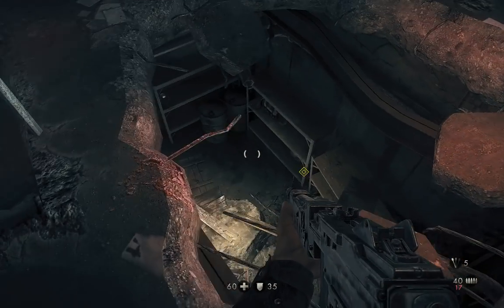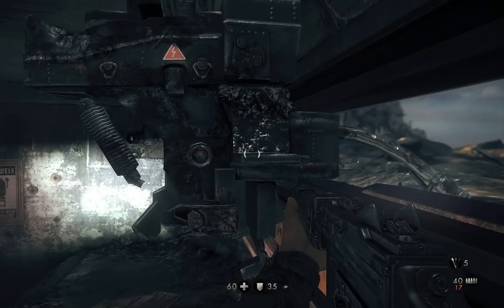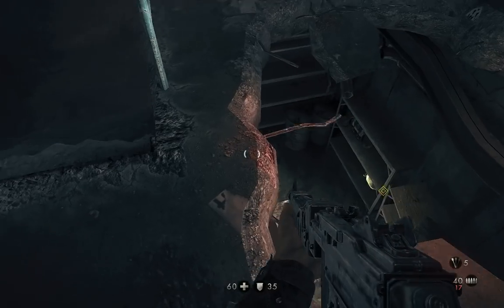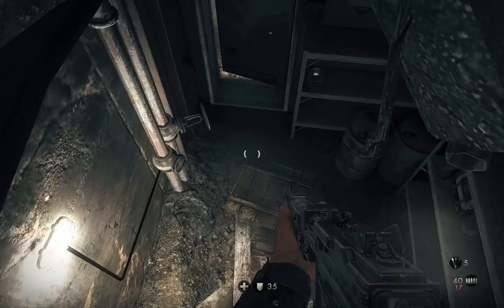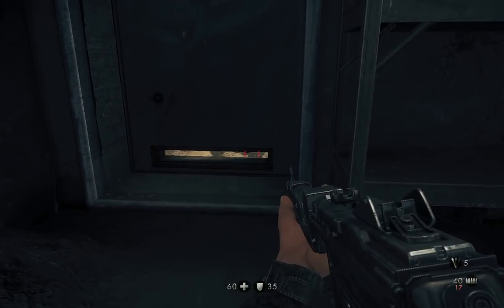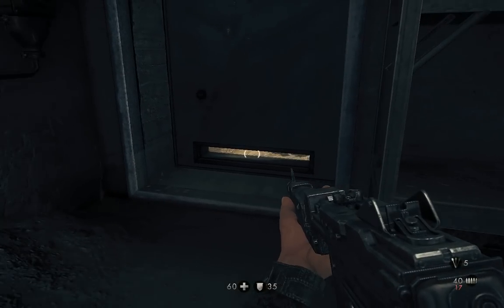There is currently a bug in Chapter 1. After you destroy the first turret, you have to jump in this hole, and when you jump, the door closes and you can't actually see the feet of the guard.